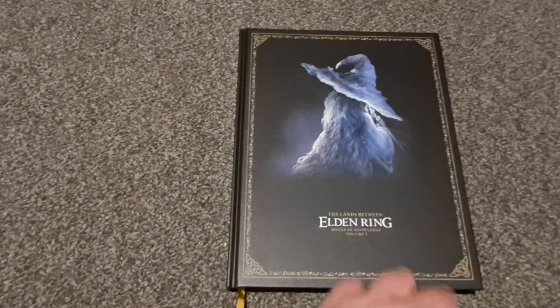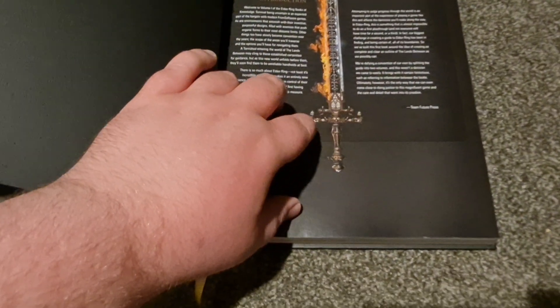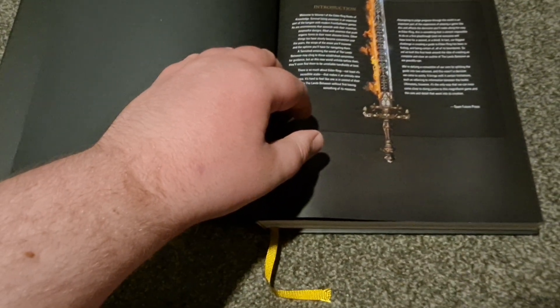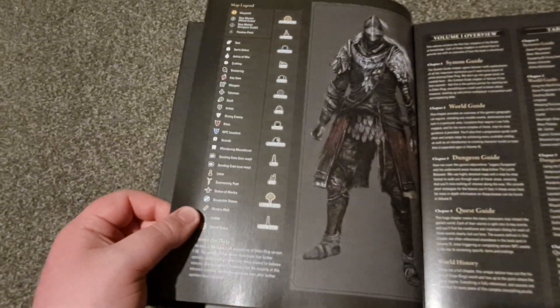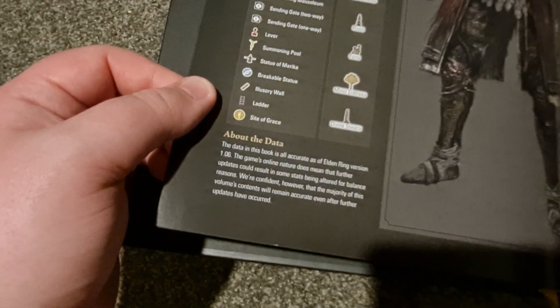Let's look into this book. It's a nice basic black end paper. There's an introduction by Team FuturePress. For some reason this year I've been really bad with names and remembering them. I think that's called, like, the sword of fire and something — I don't know, I forget. Weapons will be in volume two. Here we have a nice picture of the man in that armor — I forget the name of as well. Map legend for all the maps that are in this, and just about the data.